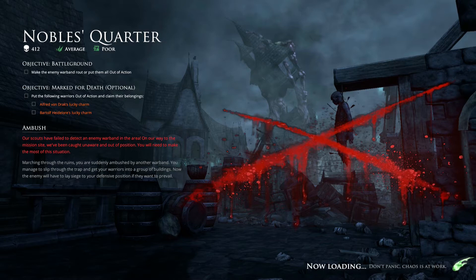This means you get a debuff on your team warband and we'll see how it goes. Our main objective is to make the enemy warband route or put them all out of action. The optional objective is to capture these two lucky charms — not trinkets. If you do that you get some extra bonus and extra XP, so it's worth going for it, but you don't have to.